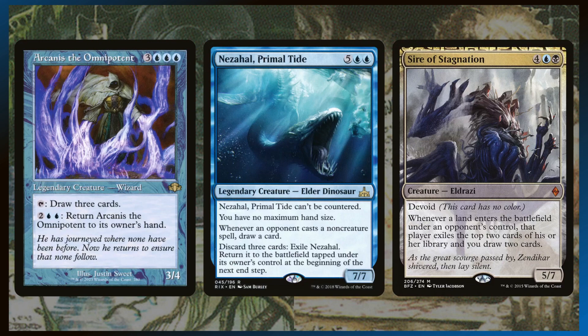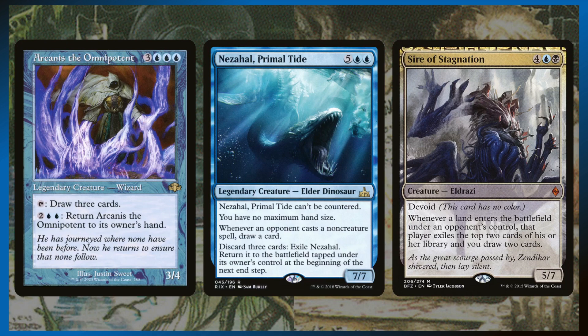And then these are the creatures that will draw us cards — they're all fantastic. Arcanist the Omnipotent drawing three cards a turn is ridiculous.